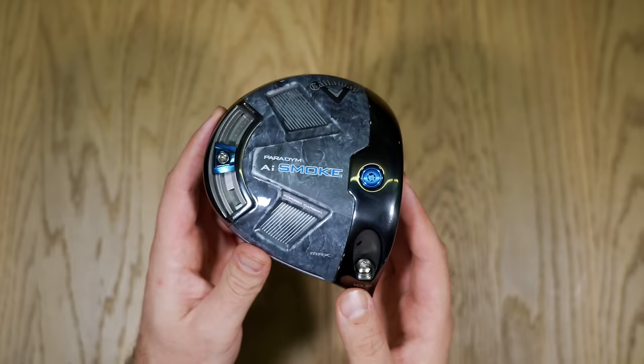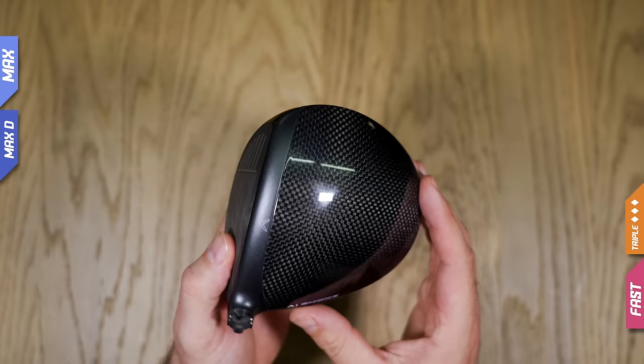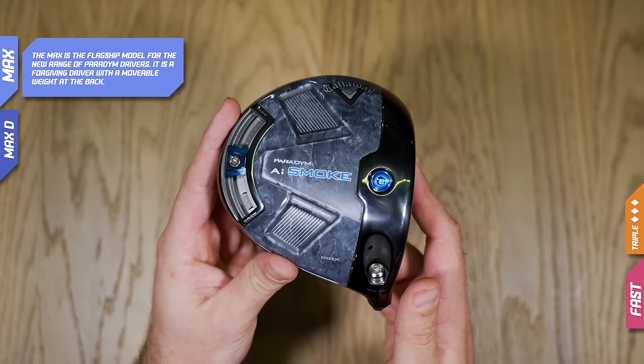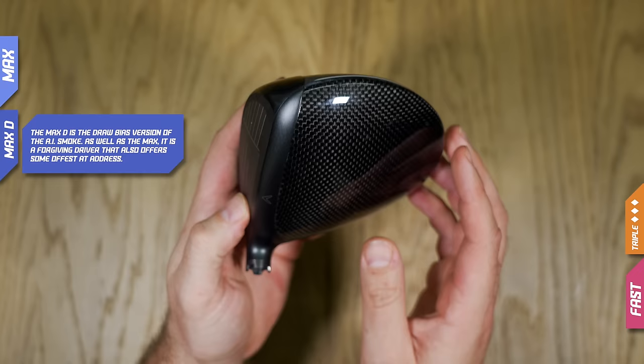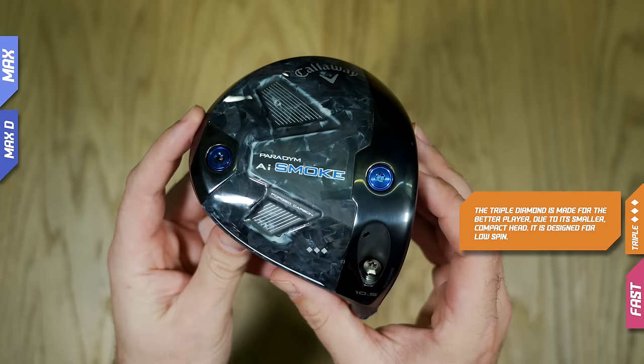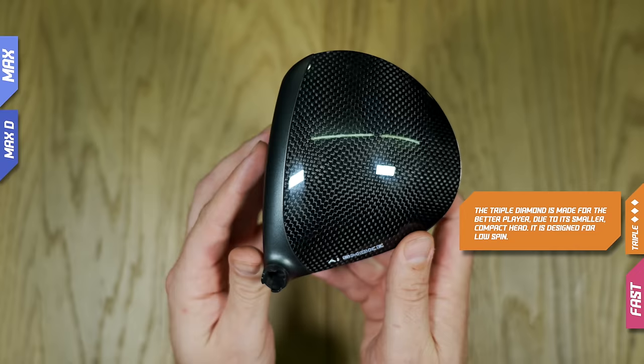All four models have a titanium face, a carbon crown, and more carbon within the body. The swirly smoky pattern comes from forging the carbon — something no other major driver manufacturer does. The flagship Max has a movable weight to alter ball flight direction. The Max D is a draw-bias club to help golfers struggling with a slice, with the toe pointing slightly inward at address. The Triple Diamond is for the best ball strikers — a smaller, compact head with no alignment aid that sits open at address. I'll focus on the Max in this video.